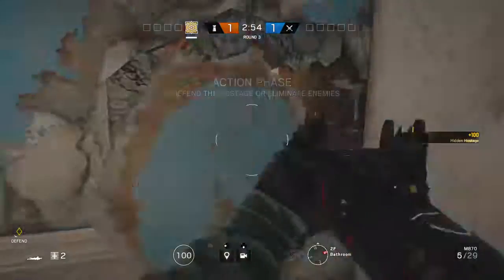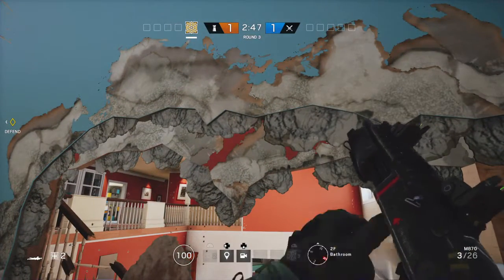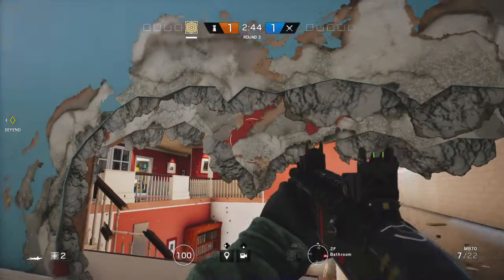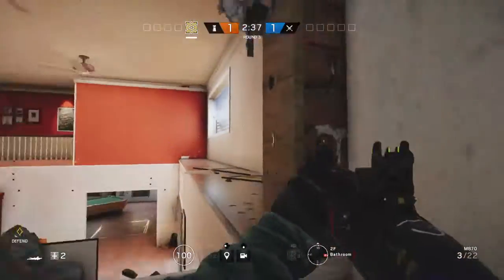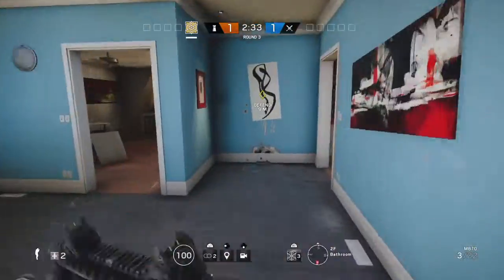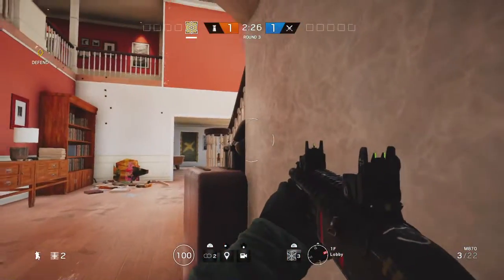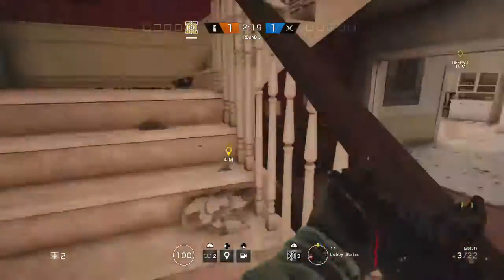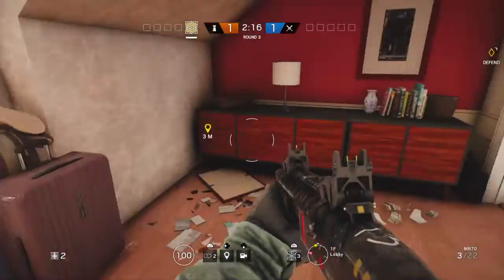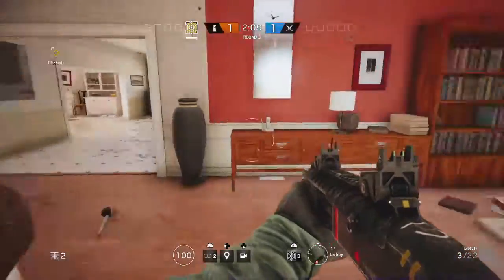First one is in Workshop, master bedroom. You go to the bathroom and just shoot this wall out. You can shoot this wall out and have a perfect view. Right here, if they come down the steps, you see them right before they do — as soon as they come down the steps you already have an angle on them looking around, so they won't expect that you're right here.